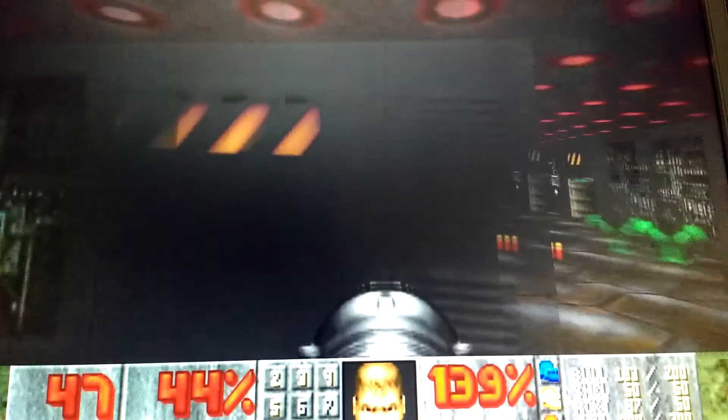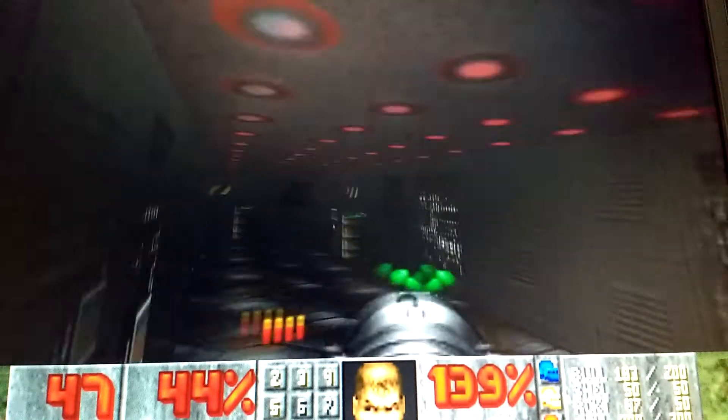Today, in this video, I'll be showing you how to get No Clip Mode in Doom. So if you want No Clip, you have to hit, in this order, IDCLIP — No Clipping Mode on.